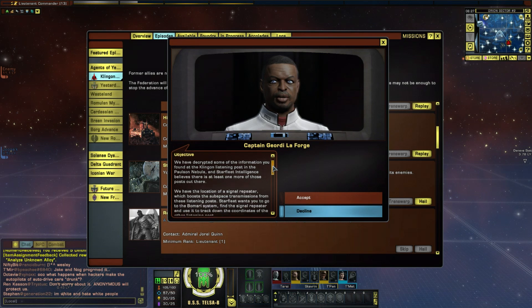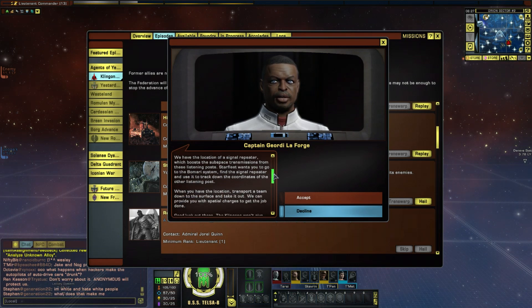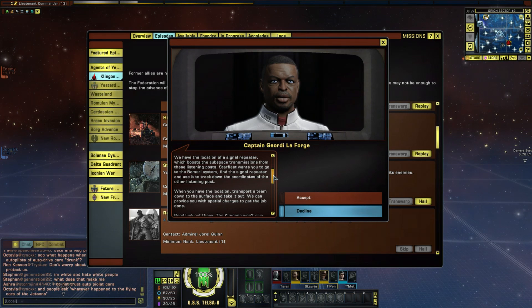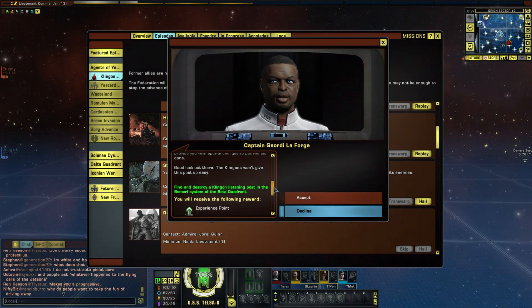Mission briefing: we've decrypted some of the information found at the Klingon listening post in the Paulson Nebula. Starfleet Intelligence believes there's at least one more of those posts out there. We have the location of a signal repeater which boosts the subspace transmissions from these listening posts. Starfleet wants you to go to the Bumari system, find the signal repeater, track down the other listening post's coordinates, then transport a team down and take it out with spatial charges. Good luck - the Klingons won't give this post up easily.